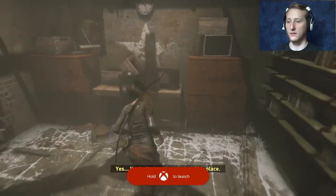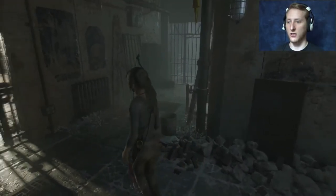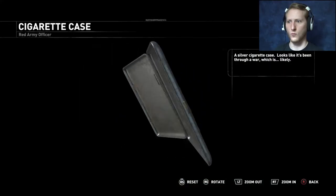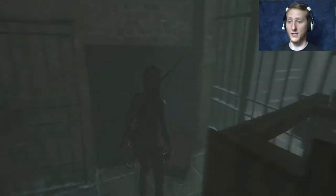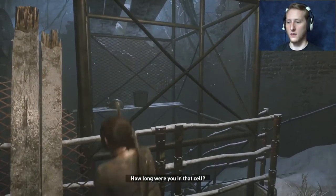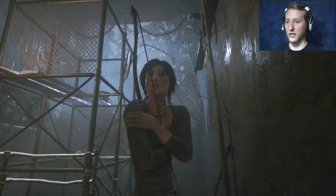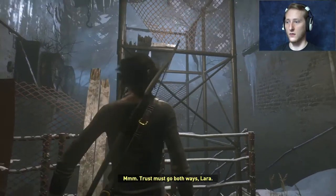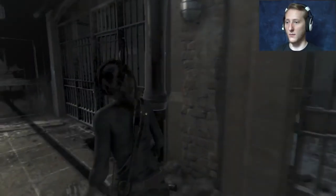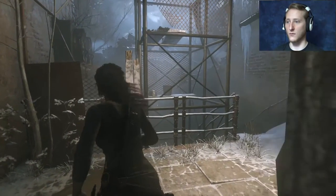I know we gotta get out of here. What's this over here? Items! A silver cigarette case - that looks awesome, I like it. So we're done here and we gotta keep moving. How long were you in that cell? Long enough to learn that Constantine won't stop until he's found what he's looking for - the divine source. Where the fuck am I going? Trust must go both ways - he doesn't trust me either.